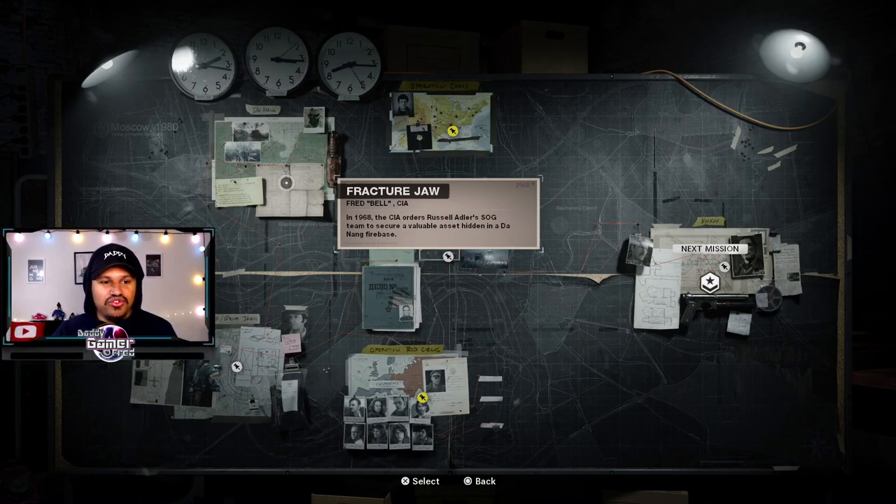Once you mount the helicopter and the game takes control of the mounted turret, for whatever reason the PS4 controller turns off. There's actually no way to stop it from turning off.